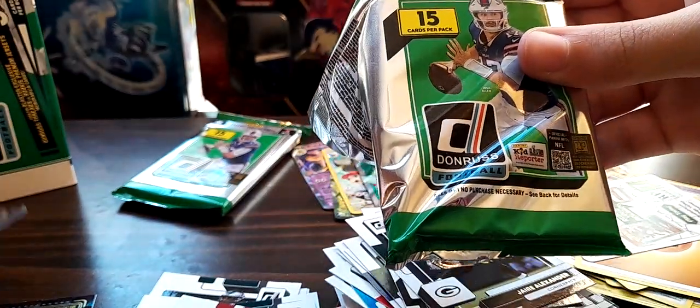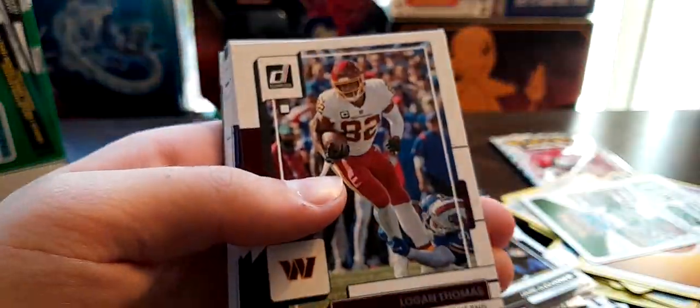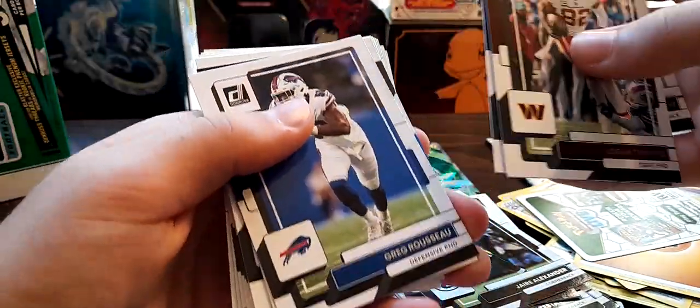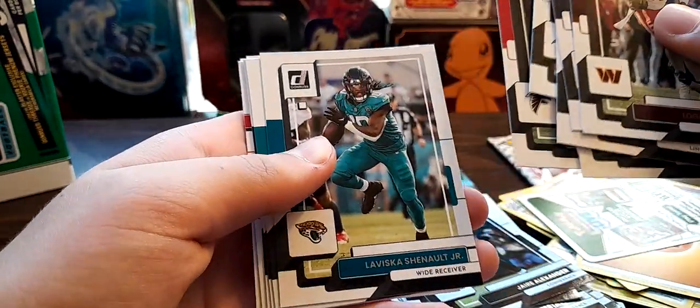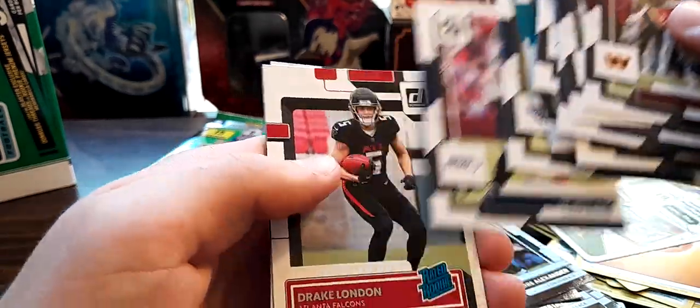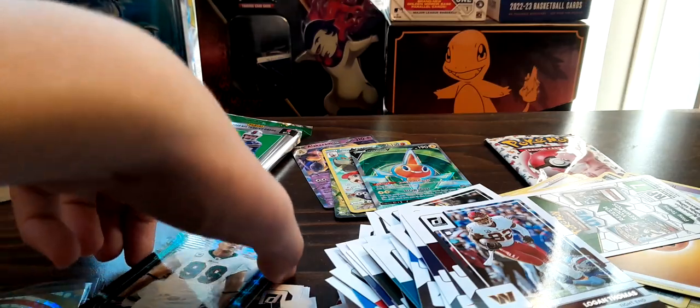We got our second to last football pack. I know we got the Drake London Vortex - I really don't know if that card is super valuable but I like it because it's a Falcon and it's a rookie. We got Logan Thomas, Rhamondre Stevenson, Greg Rousseau, Gerald Everett, Pat Freiermuth, Patrick Mahomes, AJ Terrell Falcons, Sony Michel, Christian Fulton, DK Metcalf, and another Drake London - it's just Drake London's day! Roger McCreary behind it with the Legend Series Jason Taylor.